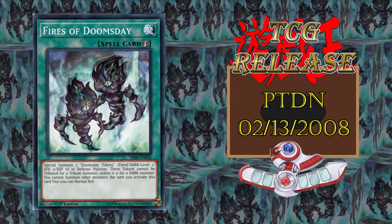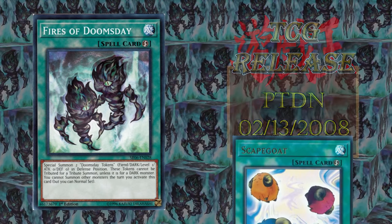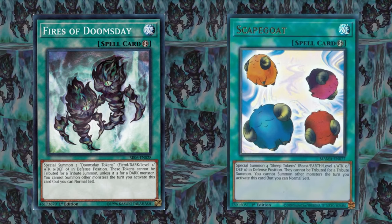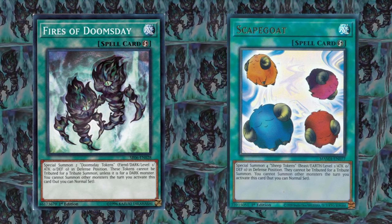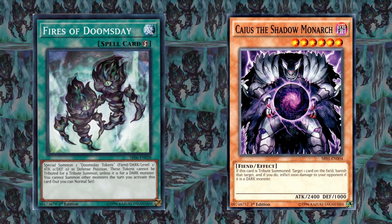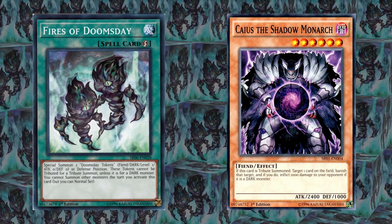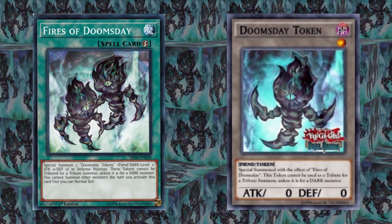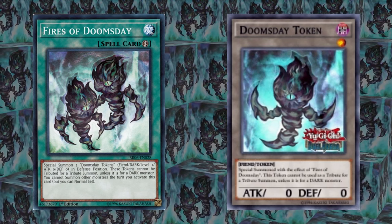Last in the Phantom Darkness is Fires of Doomsday, which is a token generator like Scapegoat. Both lock out other summons the turn that they are activated, but the tokens from Fires of Doomsday can be used for a tribute summon specifically for a dark monster. Definitely a niche card for a tribute deck, maybe a dark monarch, but after the turn the card is activated, there is no further restriction on the tokens, so you can synchro or link them away, giving the card a lot more utility than it may first read.